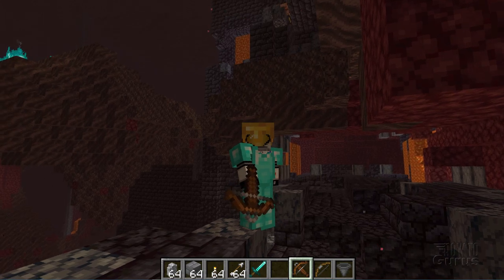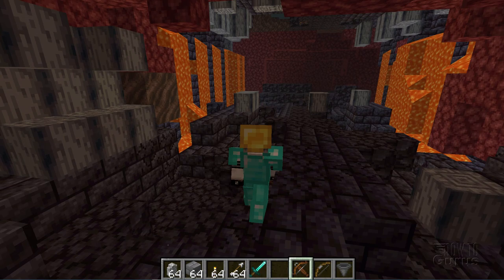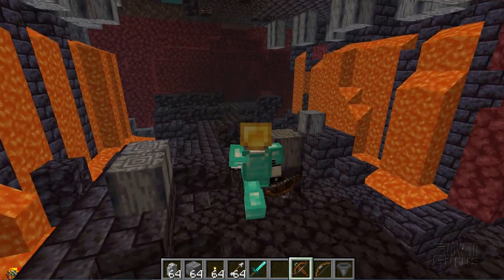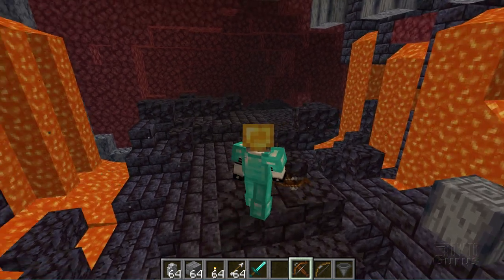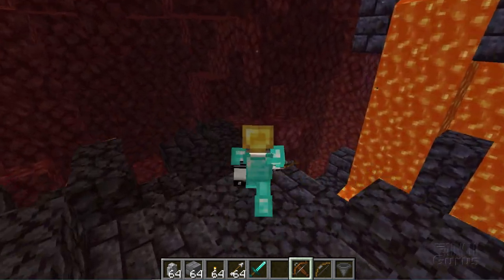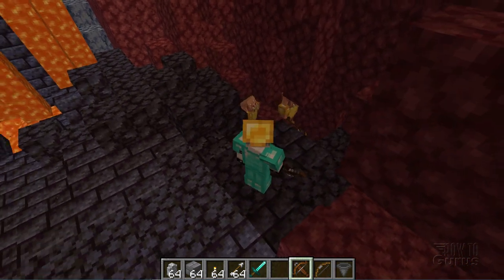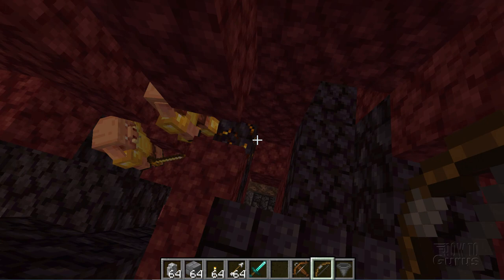Most of the time, I think it's easier to get your gold just out in the natural environment instead of raiding one of these things. These really are pretty horrendous to work your way through in survival mode. There's normally a lot more piglins in here than I'm seeing right now, and they're really very dangerous spots. There's a piglin right there, there's another one, and there's some more gold right down there. They will go for you if you go for that gold.